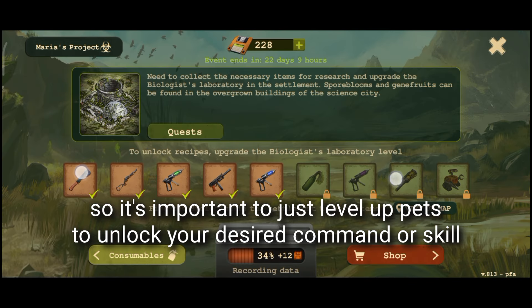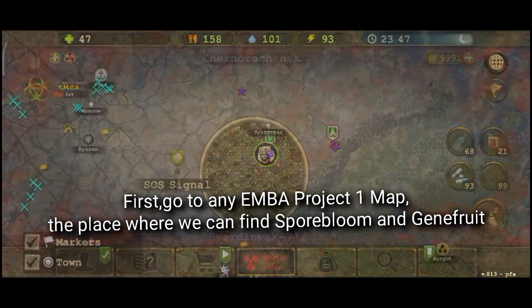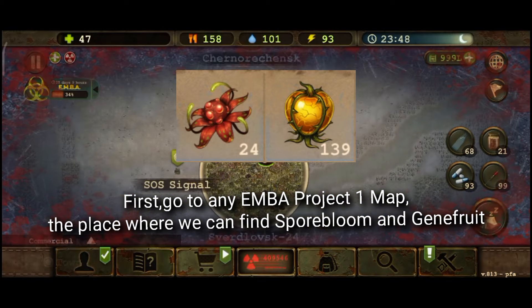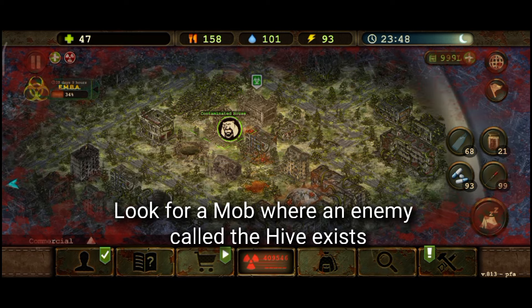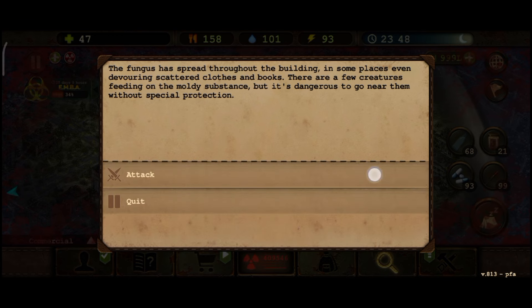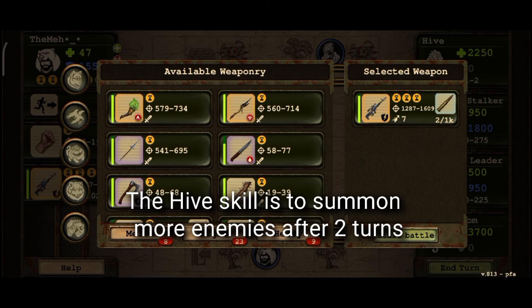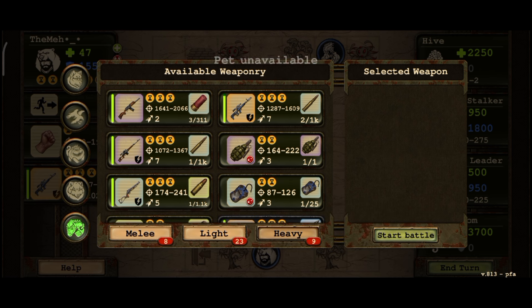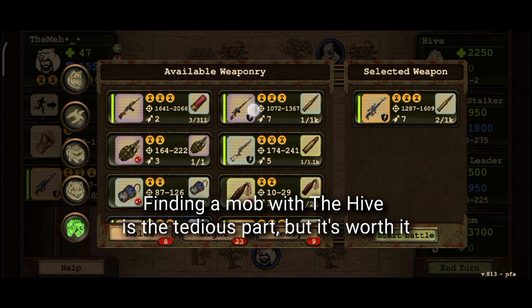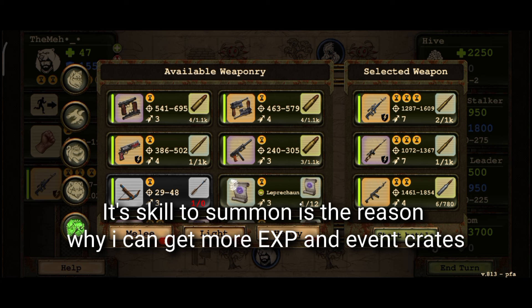First, go to any Emba Project 1 map — the place where we can find Sporebloom and Jennifruit. Look for a mob where an enemy called The Hive exists. The Hive's skill is to summon more enemies. After two turns you can escape and re-enter the same building until you see The Hive. Finding a mob with The Hive is the tedious part, but it's worth it — its summon skill is the reason why you can get more experience and event crates.